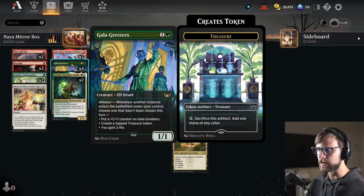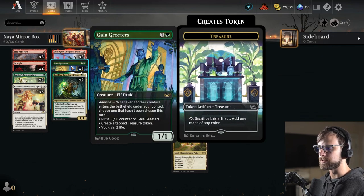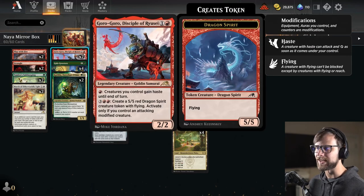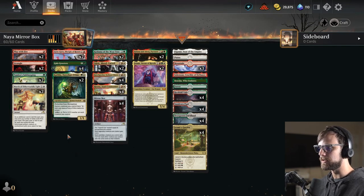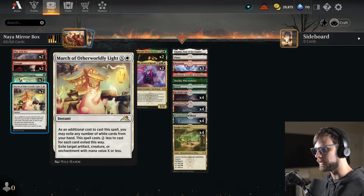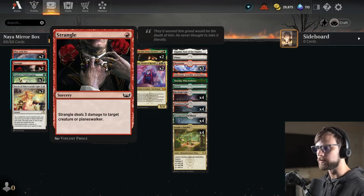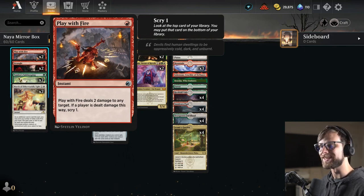We do have Galagreeters, which can help smooth out that mana, gain us some life, and throw some +1/+1 counters around. It does help with the modified trigger on Kodama, working well with throwing counters on itself and hopefully bolstering power and toughness. We do have Goro-Goro as another mana sink, giving us a way of throwing out some 5/5s. The one-drop slot is basically regulated to removal and protection: Tamiyo's Safekeeping as a safeguarding effort, March of Otherworldly Light for artifacts, creatures, and enchantments, Strangle for creatures or Planeswalkers, and Play With Fire which can deal damage and get that scry.